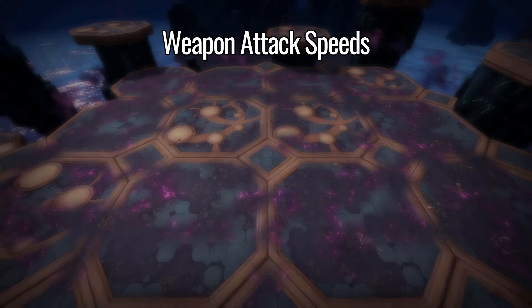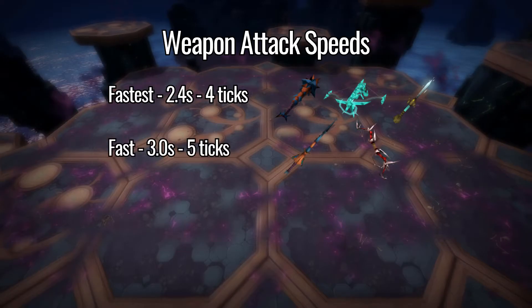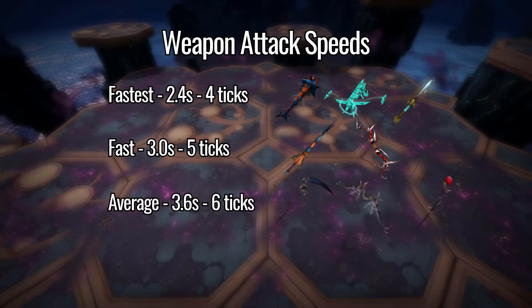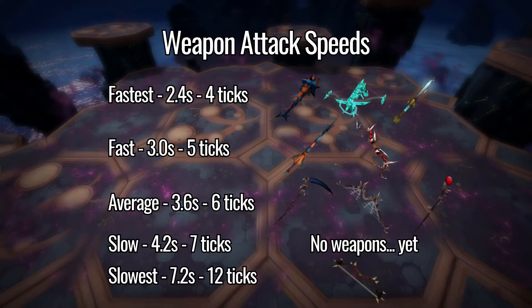Each weapon has a different attack speed for their auto attack. The fastest takes 2.4 seconds or 4 game ticks. Fast is 3 seconds or 5 game ticks. Average is 3.6 seconds or 6 ticks. Slow is 4.2 seconds or 7 ticks, and the slowest is 7.2 seconds or 12 ticks.